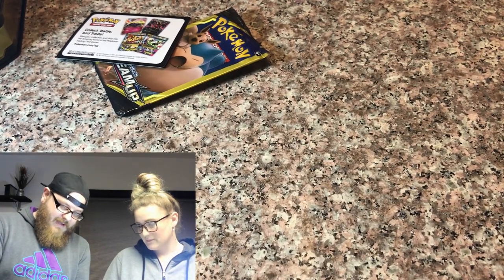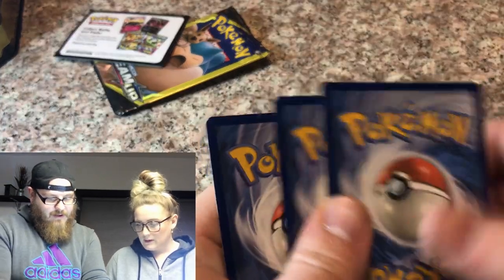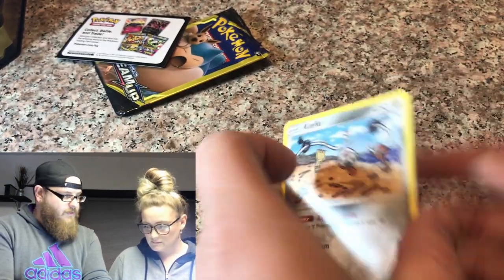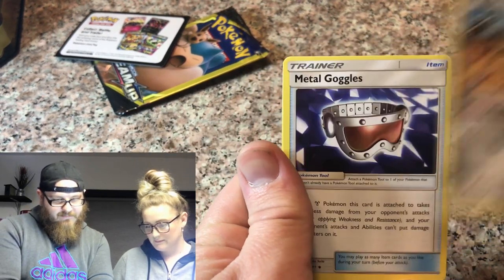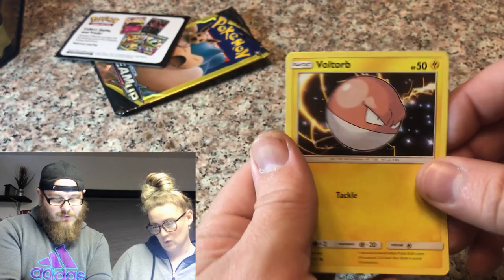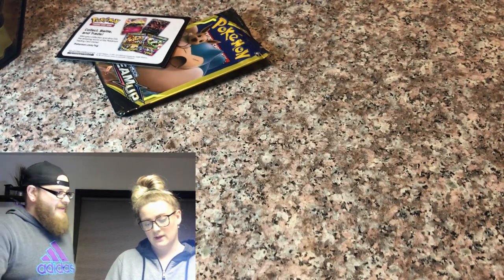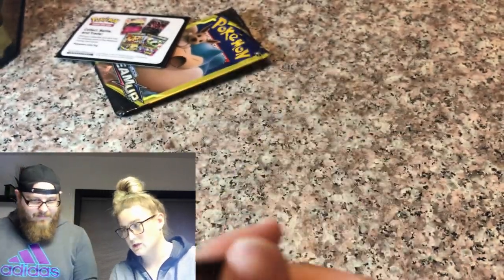Alright, let's see what we have in here. The middle card will always be the rare card, just so we know. We have a Klefki, a Metal Goggles, and a Voltorb. So nothing out of there. I think you're winning. Oh, my Alolan Muck is looking pretty good. It is winning. Okay. We're doing an Ancient Origins.